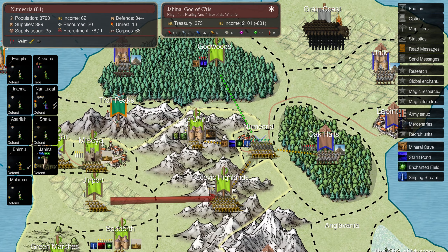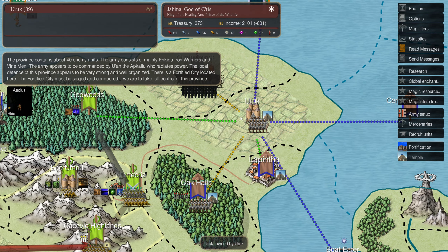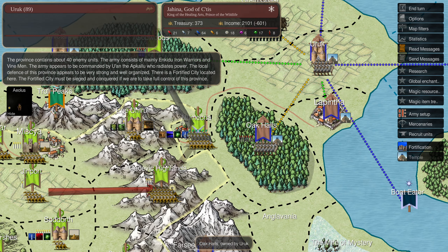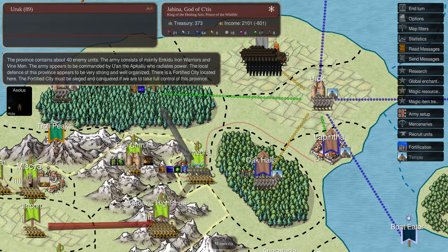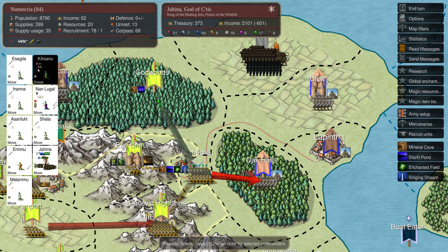Wait - Kiksanu! We should have used you before. Let's send him into Godwoods to sneak in. If they attack we can try to take out one of their commanders - so sneak in there. We have a scout there so we know more about what they have: 40 enemy units. That's a lot of defense - this is probably their home province. 40 units, they might very well attack here now. Do we stay in Numekria or go for Oak Halls? 30 enemy units plus province defense, and we'd take out a temple there.